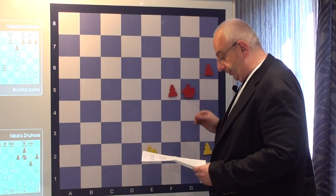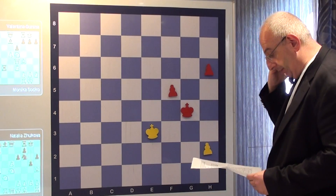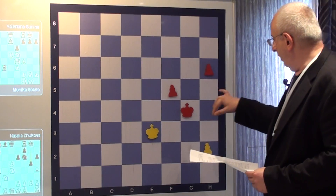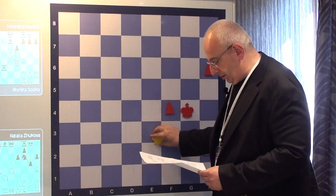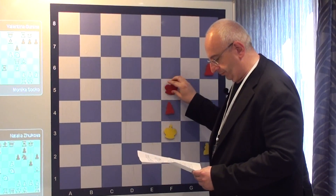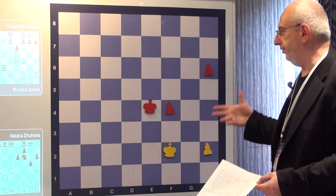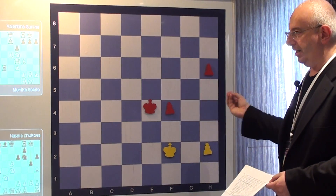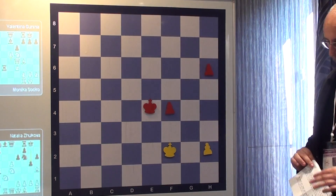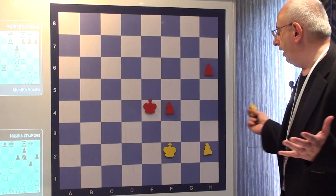King f4, King f2 is the same. So after King g4, King e3. Now the problem is King goes to h3, King goes to f4 and wins the pawn. So Black has nothing better than to transpose to what we have seen. Now it is normal — once the pawn is advanced, it comes to the same.